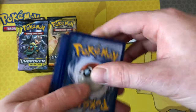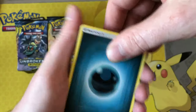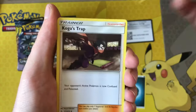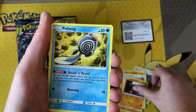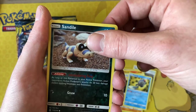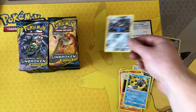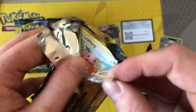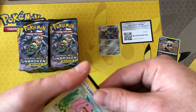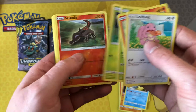Good luck to you guys and good luck to me — the pressure is on! We start off with a Darkness energy, a Togepi, a Cogus Trap, a Power Plant, a Misdreavus, a Sableye, a Glameow, a Diglett, a Poliwag, Sableye reverse, and our first hit is holo Lucario — the most common holo I think from the set. Let me know in the comments how your sets are coming along.